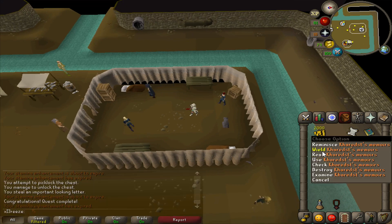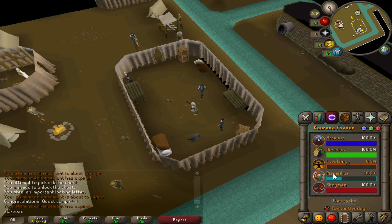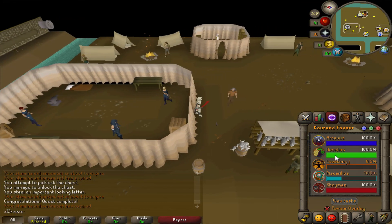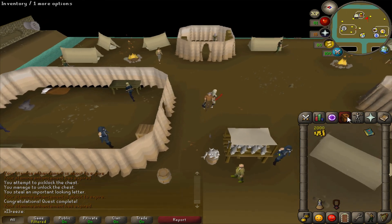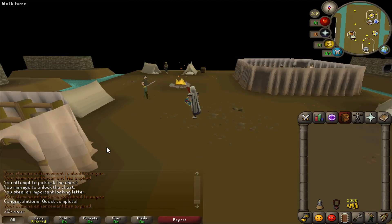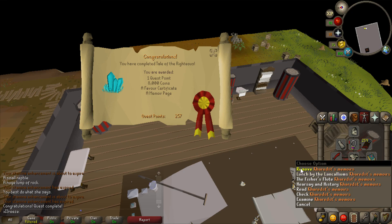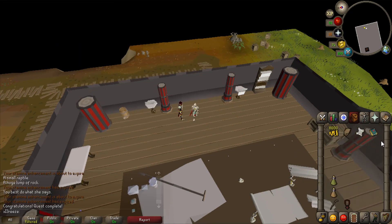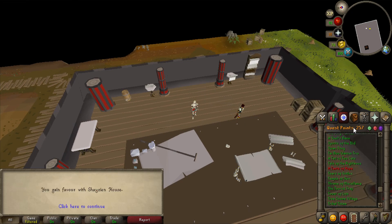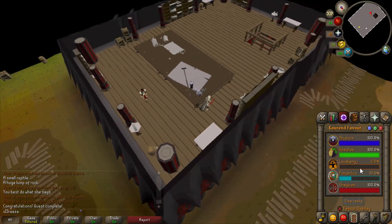That will teleport us to another location. Reading this Piscarilius thing gives us 10 extra favor which is good because I need Piscarilius favor. Next quest I think is the Shayzien one - we're going to try and do that quickly. 2k cash - nice. Another quest complete, another page for our book. 10 Shayzien favor, not that I need it.